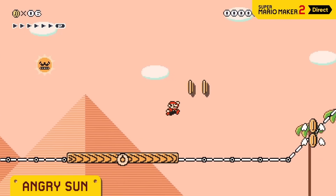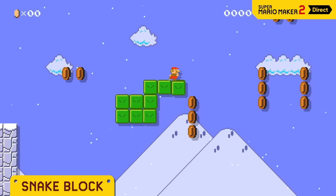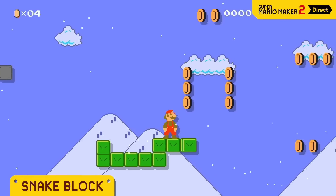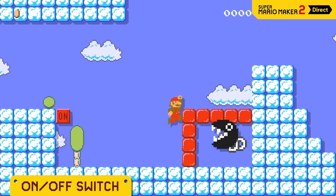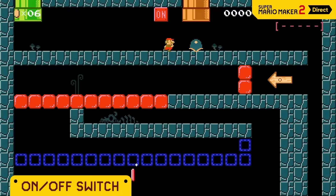The Angry Sun holds a perpetual grudge, following and attacking Mario. Remember the snake block? You can determine its trajectory by freely drawing. The blue one's really fast. Hit an on-off switch and the red and blue blocks will swap. You'd be surprised how many uses there are — if you use them wisely, you can set up traps like this one, or even create a situation like this.